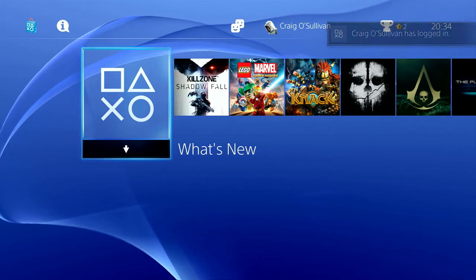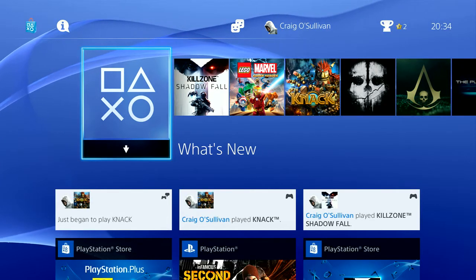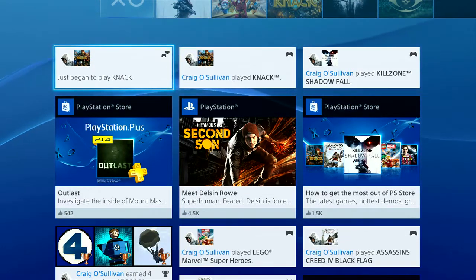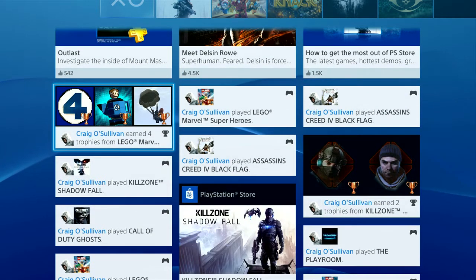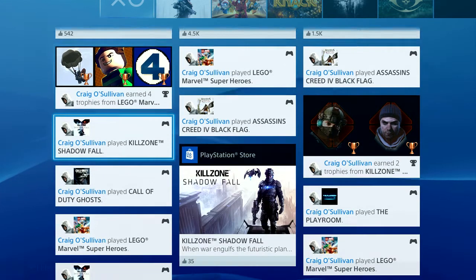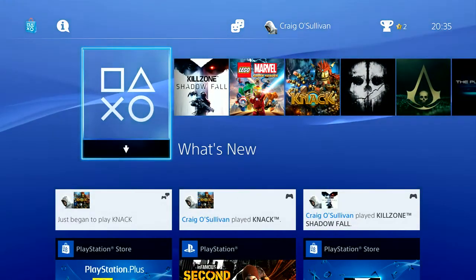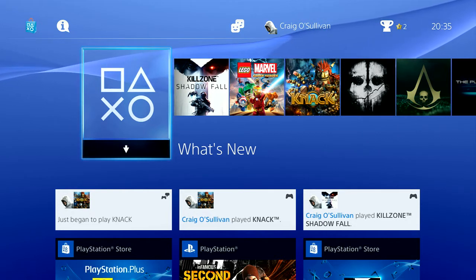The first thing you see is the 'What's New' section, which is kind of like a blog page showing Sony's latest information, your friends' activity, anything they've posted, advertisements, discounts, and stuff available on the PlayStation Store. It's a feed of your latest things, your friends' latest things, and Sony's latest news — available straight off the box.